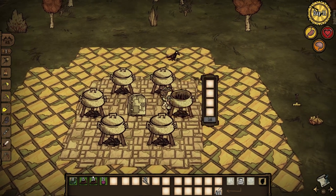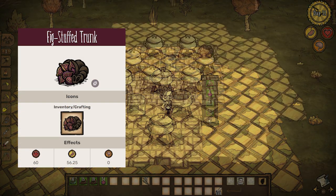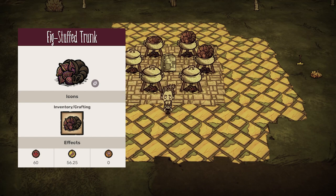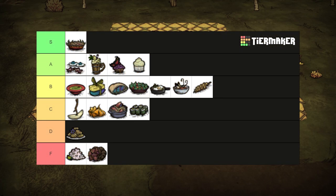With a single fig and a koalophant trunk, you get this weird cornucopia looking thing. The fig stuffed trunk. It has good stats with 60 health, 56.25 hunger, and no sanity, but this seems like such a waste of a koalophant trunk I'd rather make a vest with. And since the next dish is cheaper and much more comparable, F tier.